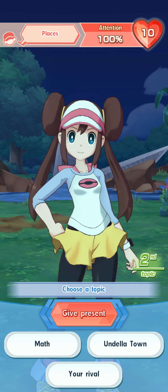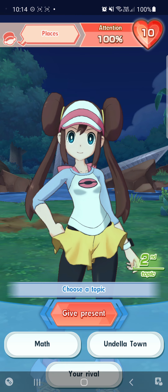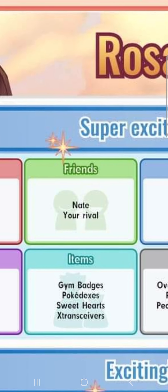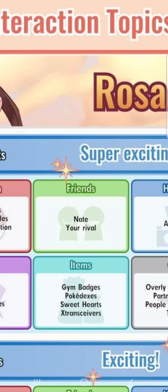Next up, we've got Undella Town, Your Rival, and Math. Your Rival is actually a top tier, super exciting choice for Rosa, so we will actually do that one.